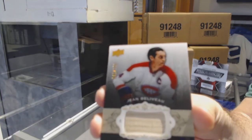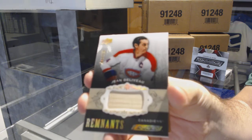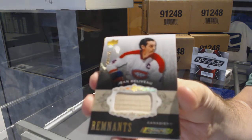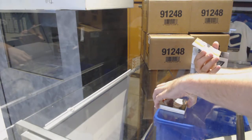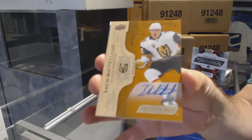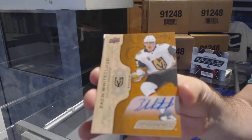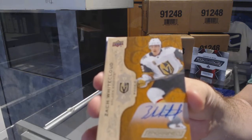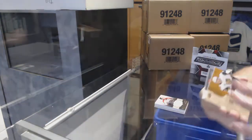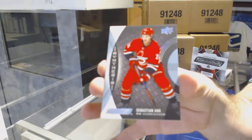So as you guys can tell, acetate top — Jean Bellevaux. An autographed rookie, Zach Whitecloud. So that's the auto version of the rookies. And a synthesis of Sebastian Aho.